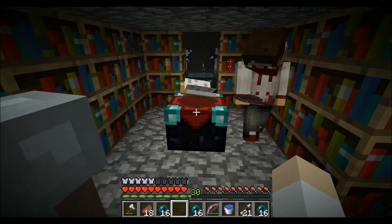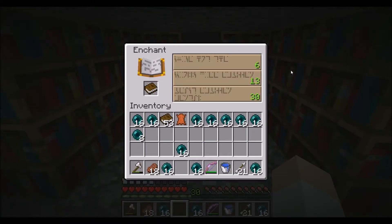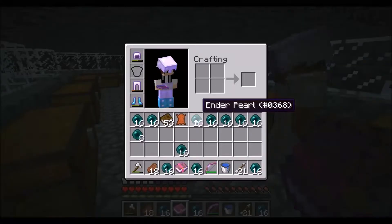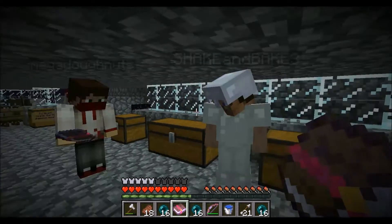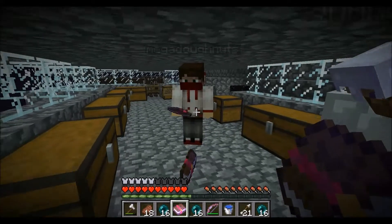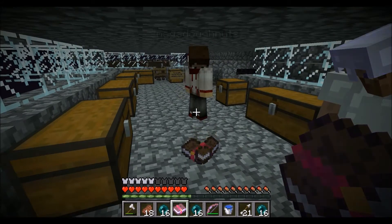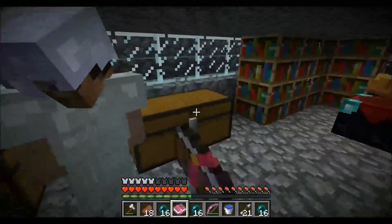Hey guys, we're back — Matt and Brett both already enchanted. Let's see. That's not bad actually. Who wants to go first? Brett, go first. I just got Smite 4. Matt? Sharpness 3, Flame 1. Sharpness 3 and Flame 1 — Infinity 1. That's me. Yeah, woohoo!